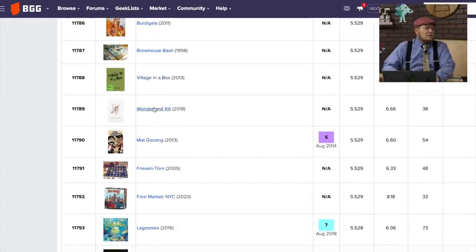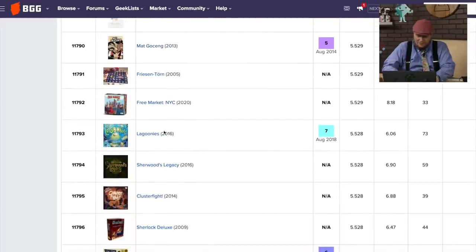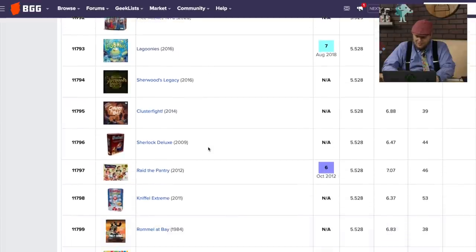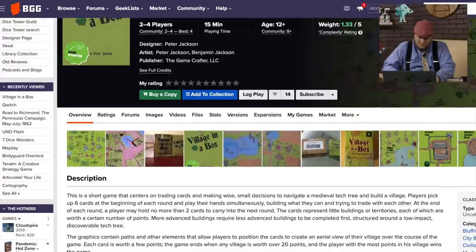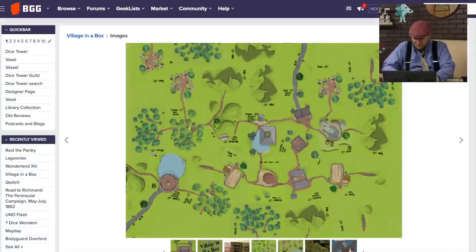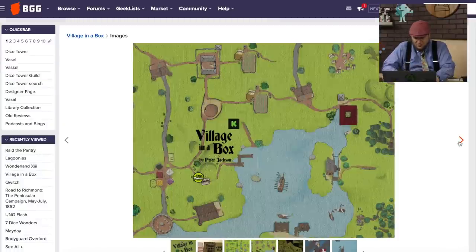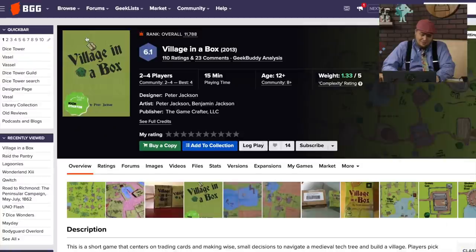There's Wonderland XIII — is that over on my shelf to review, or have I already reviewed it? Matt Goseng I've reviewed. Then there's Lagunis, Cluster Fight, and Raid the Pantry. Let's take a look at Village in a Box — it's from Peter Jackson at Game Crafter Games. Game Crafter games don't normally make it up high on these lists, so this must be better than the average. Not real sold on that artwork, though. But you've got 110 people rating a game from Game Crafter — that's pretty good.